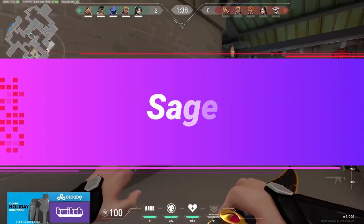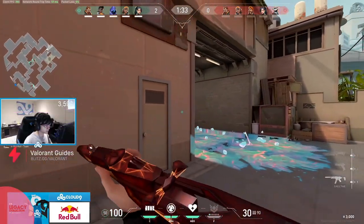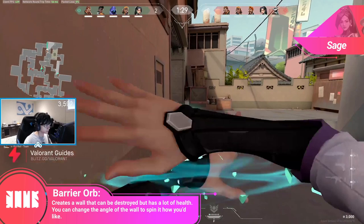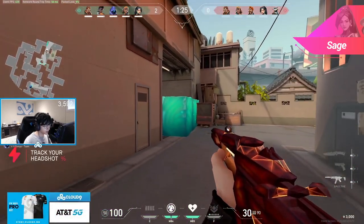Then we have Sage. Sage wall is her absolute staple ability because it can completely stop a push, make an area unusable for nearly an entire round, or give you an incredibly unpredictable peak — and that is the way I'm not seeing many Sages actually use their ability. We saw Tens play Sage a lot recently and he absolutely destroys the competition with this technique.